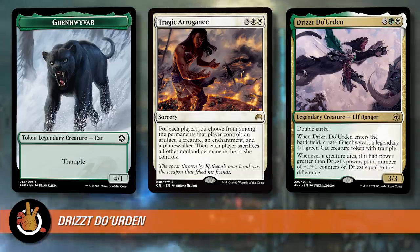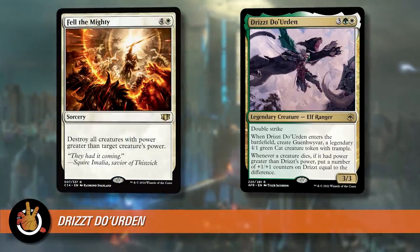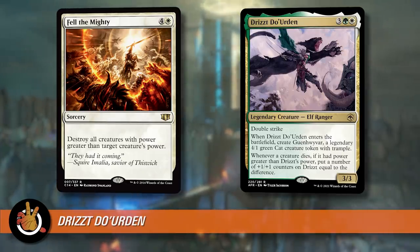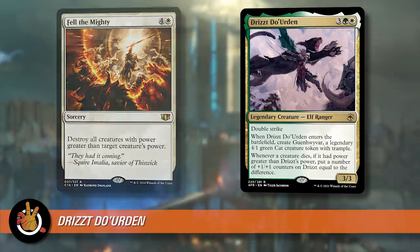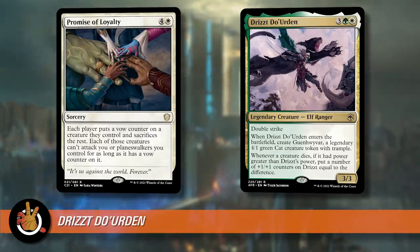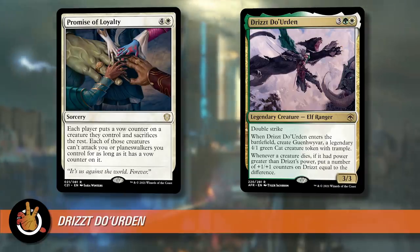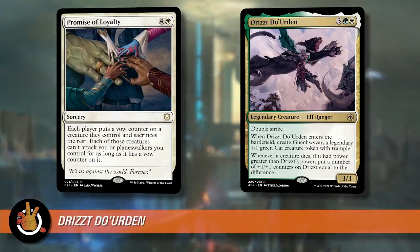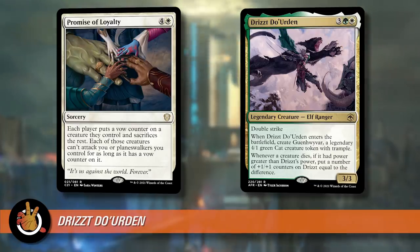Fell the Mighty is a really good one — it's four and a white for a sorcery: destroy all creatures with power greater than target creature's power. So only the creatures that would pump Drizzt will die. You go boom, Fell the Mighty, whatever dies gives counters, and then Drizzt is huge and the biggest thing on the board. Promise of Loyalty is another — four and a white for a sorcery: each player puts a vow counter on a creature they control and sacrifices the rest. Each of those creatures can't attack you or planeswalkers you control for as long as it has a vow counter. It leaves behind one creature per player, but those creatures can't attack you. Just is a cool Voltron deck that can kill people out of nowhere.